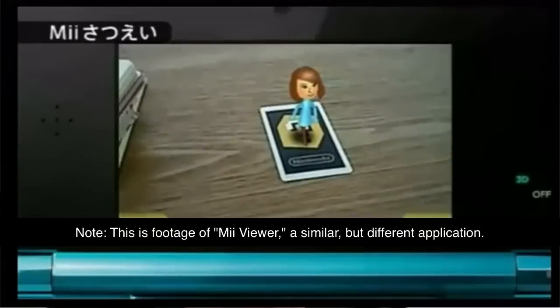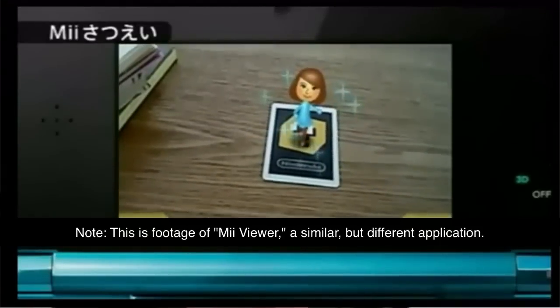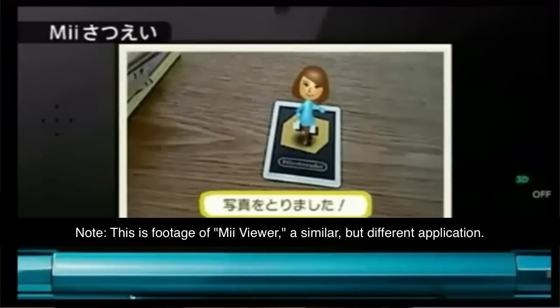One of the games bundled with the Nintendo 3DS operating system is known as Star Viewer. As far as we're aware, this alone will make use of these five other augmented reality cards. All this application involves is placing one of these cards down and then taking 3D pictures of a Nintendo character in the real world.